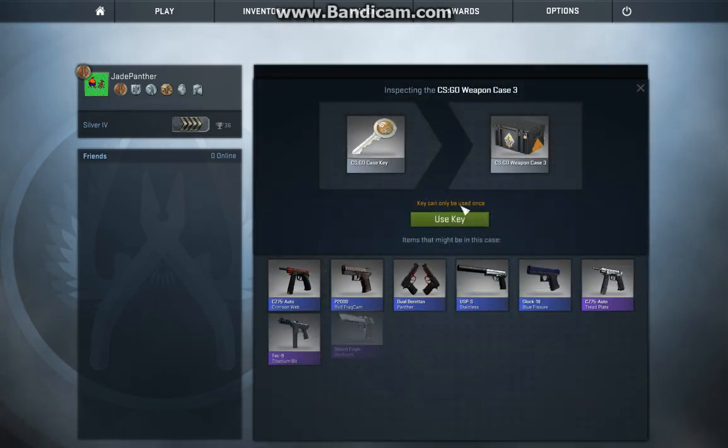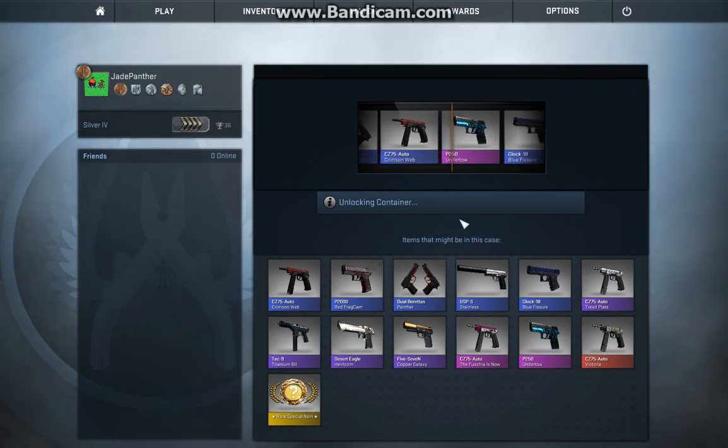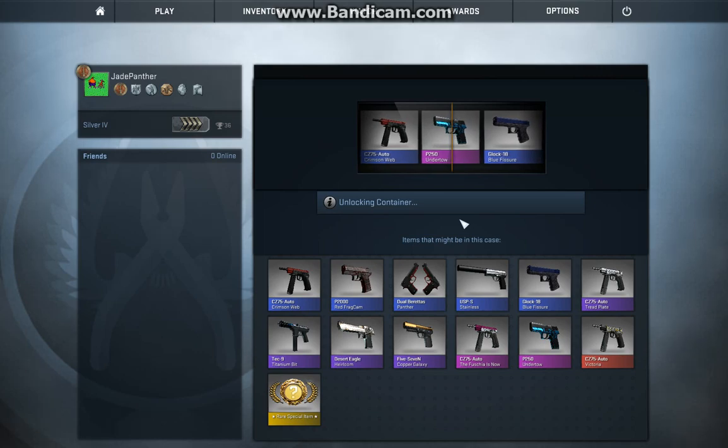Open up this one. Odds of CZs in this one. Ooh, there's a P250 Undertow — I got that last time, but it's not a stat track.